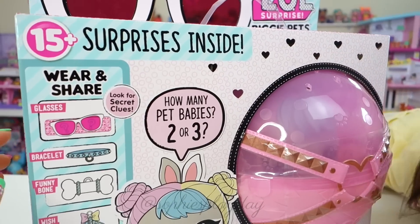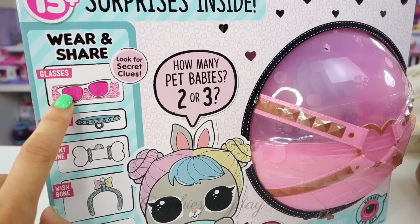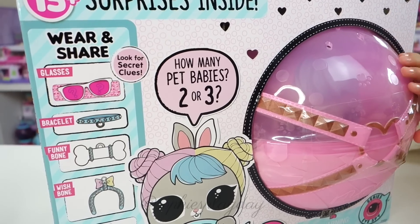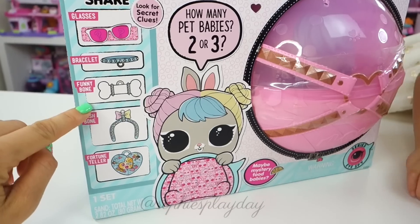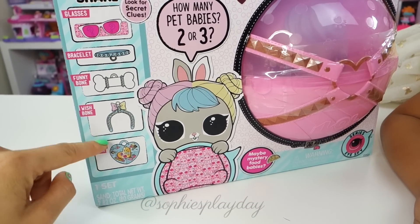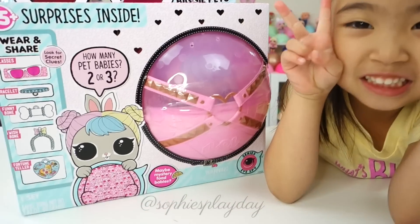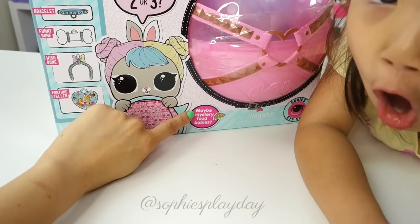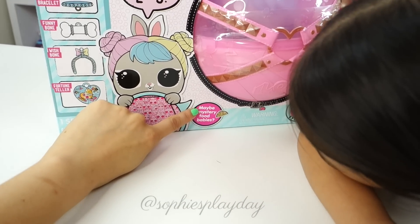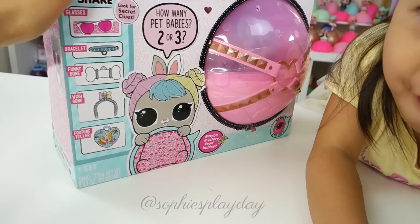So we have 15 surprises inside. Wear and share. So these glasses, I guess they're big size glasses that we could wear. There's a bracelet, a funny bone, a wishbone, and a fortune teller. That's cool. How many babies will you get? Two or three? Two! We'll see. And look, there is a mystery food babies. What are those? That sounds interesting, right?